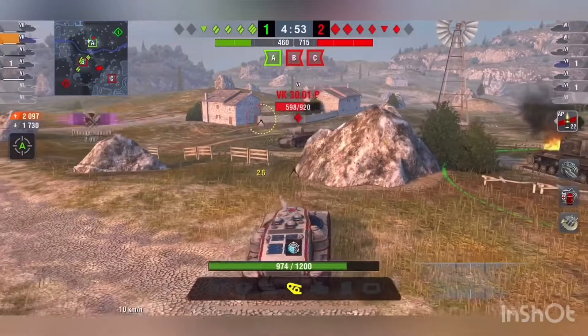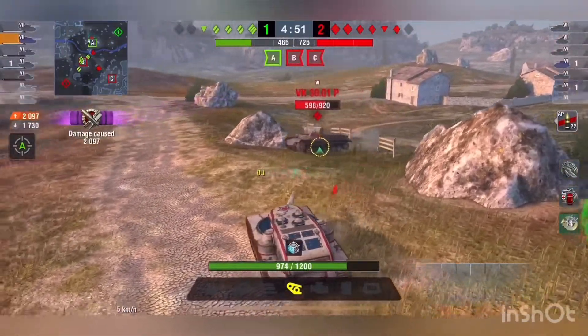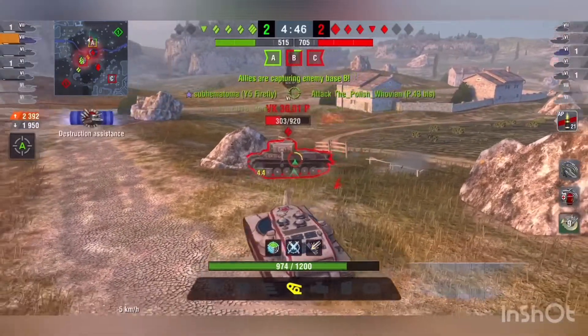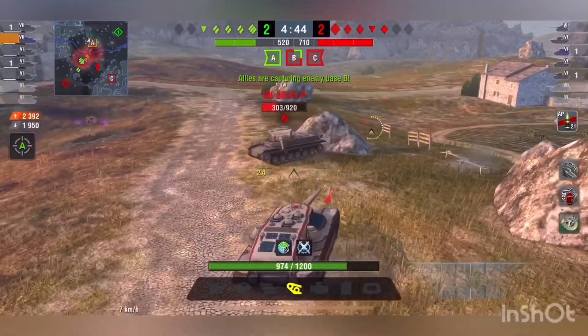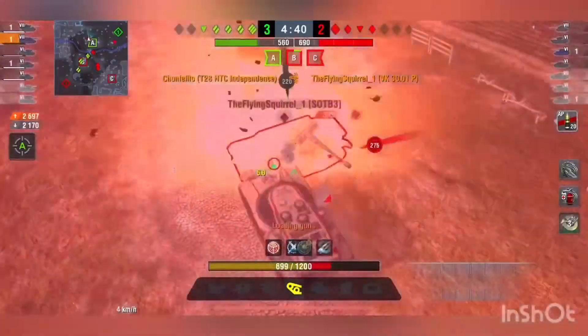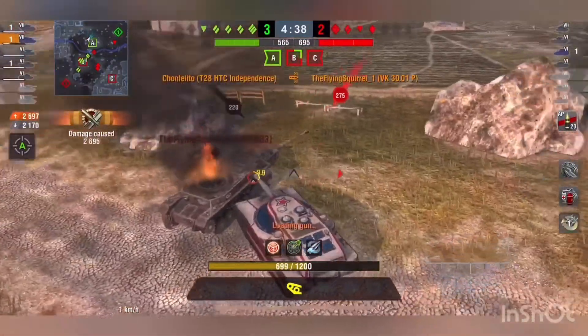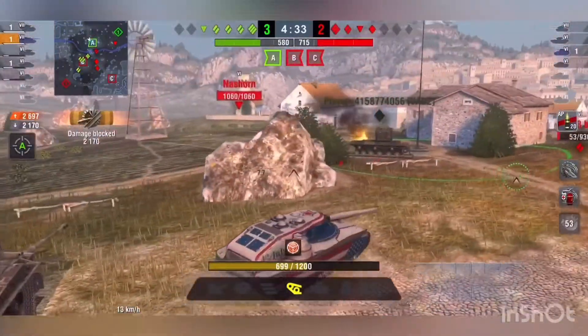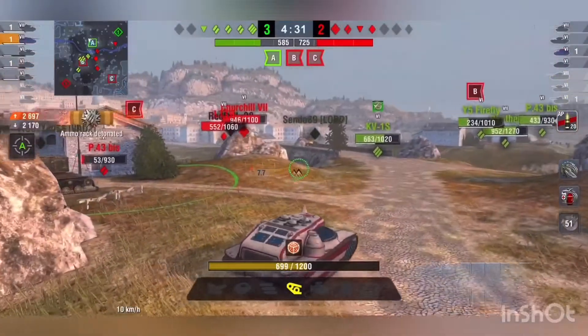Now you can see that this 3001P is coming around, so I'm trying to get that traverse going as fast as I can while using the rock to hide from the Nashhorn. Now he keeps going backwards and forwards, but because of that amazing gun arc I am able to keep him in front of me. He's going back and forth — I need one more shot and I send it to ammo rack to finish him up. Now I was not playing it very well; I was trying to face-hug him and I let that Nashhorn get a shot into me.